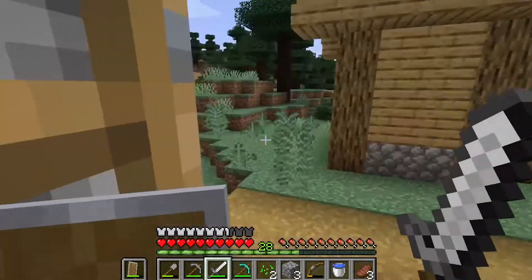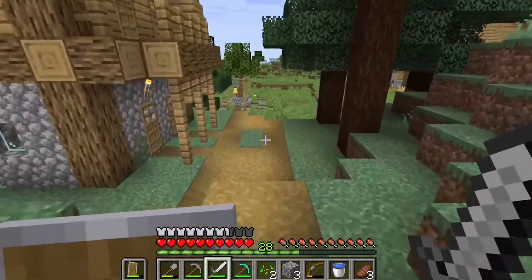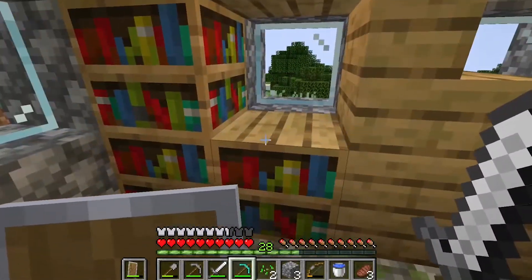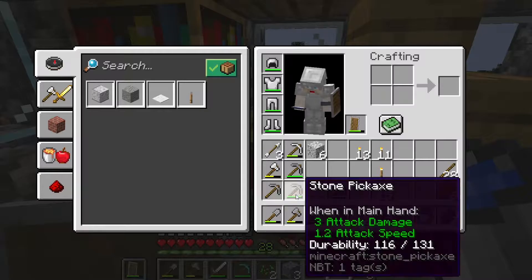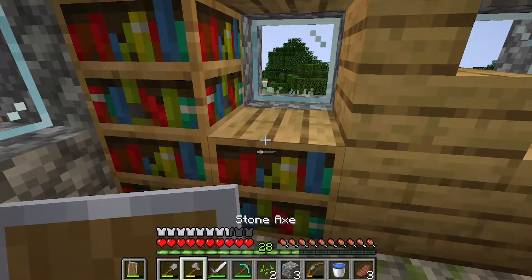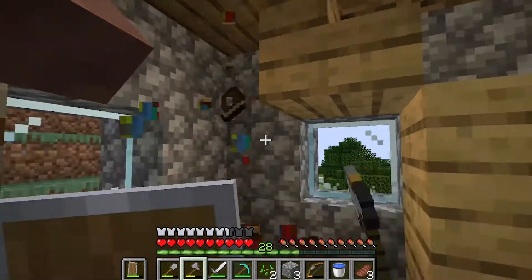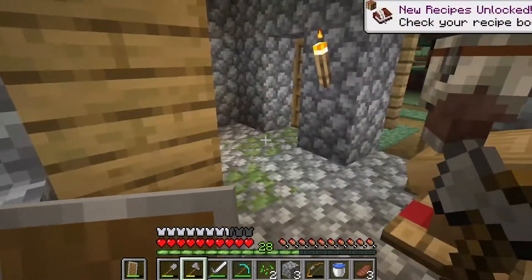I'm just going to work my way through all of the buildings. This looks promising — there we go. Did I bring an axe with me? Yes, I did. Let's grab the axe and this will be a start with what I can do. He's not very happy up there, is he? Let's see what else we can find. Anything up here? Nope.